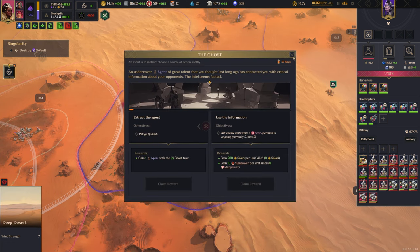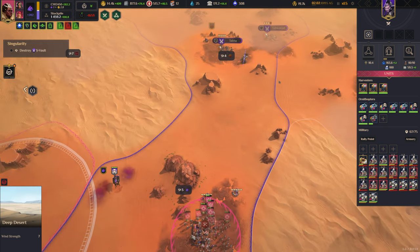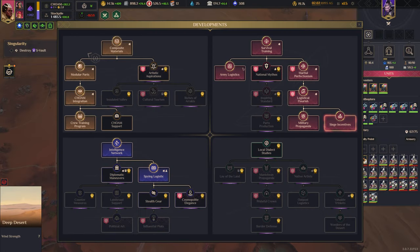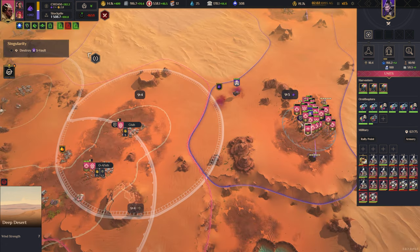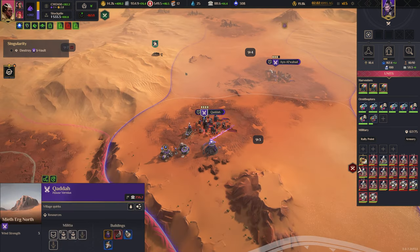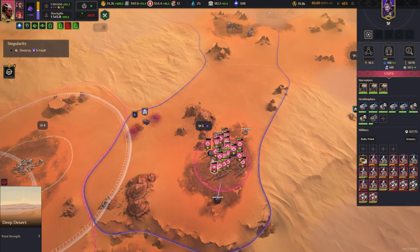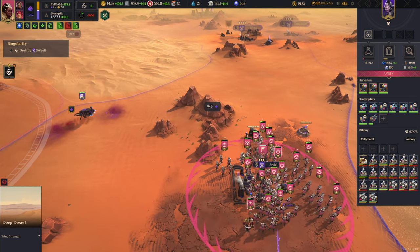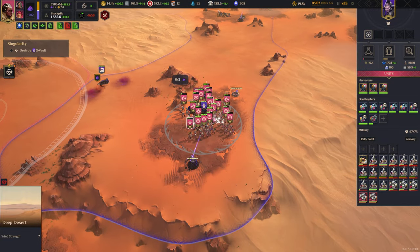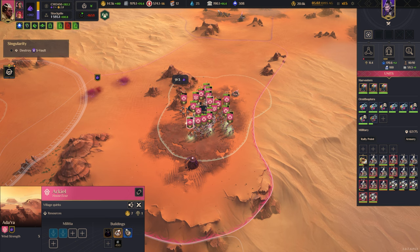200% agent recruitment speed — I'm pretty sure, why not. Kill enemy units while House Icaz operations are in place. This is going to be our base of operations from here on out. It's a spy base, which is great. Definitely one airfield.